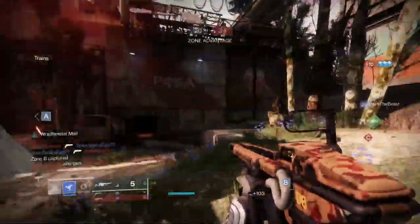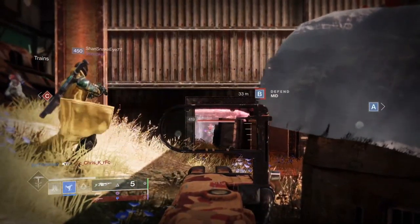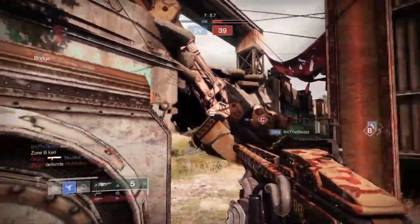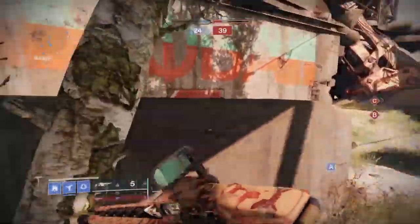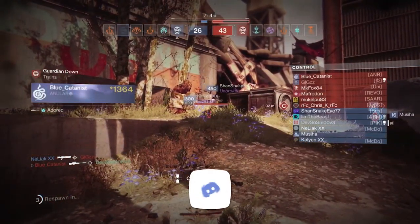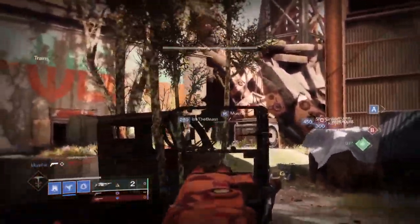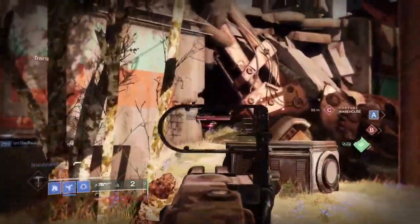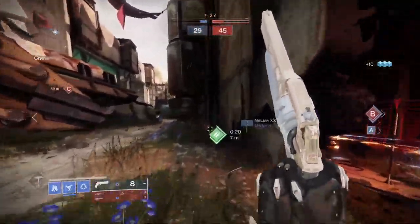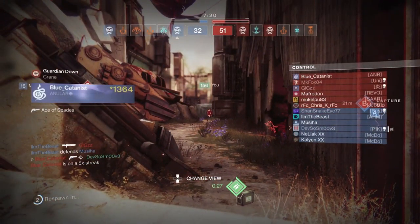Zone advantage is yours. Let me try going around, cut him off — somebody killed him. I wish that shield wasn't there. Zone B lost. You hear that fusion rifle? These guys are everywhere. You hear that Ace of Spades? Missed my first shot and I get hit. As you can see here, the Arbalest has a good amount of aim assist. Right before, the aim assist on this was ridiculous — the pre-nerf aim assist was ridiculous.